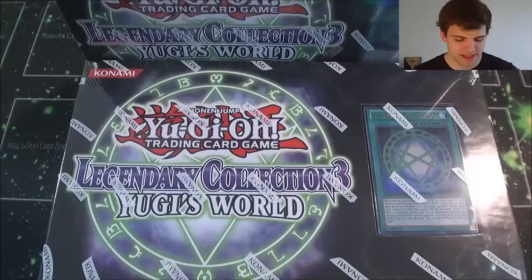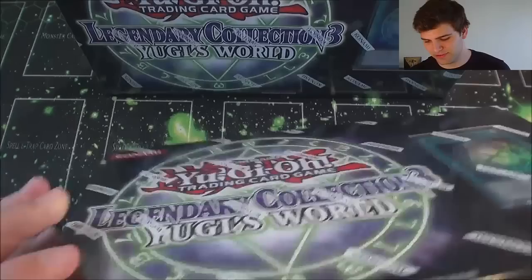We've opened Yu-Gi-Oh Legendary Collection 3 Yu-Gi's World a few times already on my channel. I've done an extravaganza, a search for the Envoy, a search for Darkness, and now it's time for a search for Exodia. We'll be trying to get Exodia the Forbidden One out of here. We have not pulled him yet and I've kind of lost count of how many of these I've opened. I definitely want to pull arms, legs, or the actual Exodia the Forbidden One. And I'm definitely going to obliterate if I pull him.